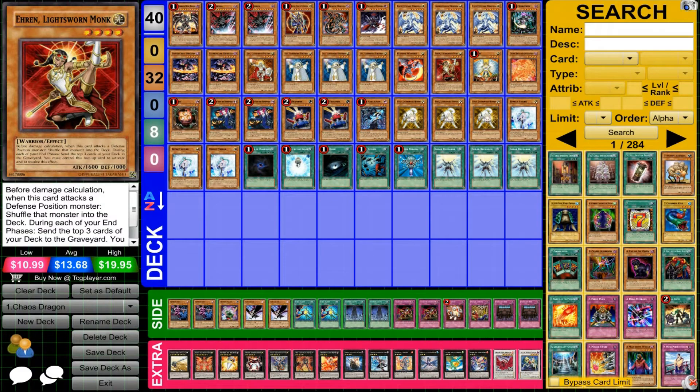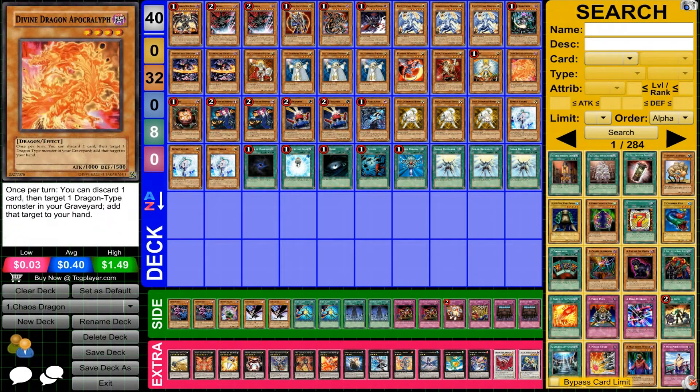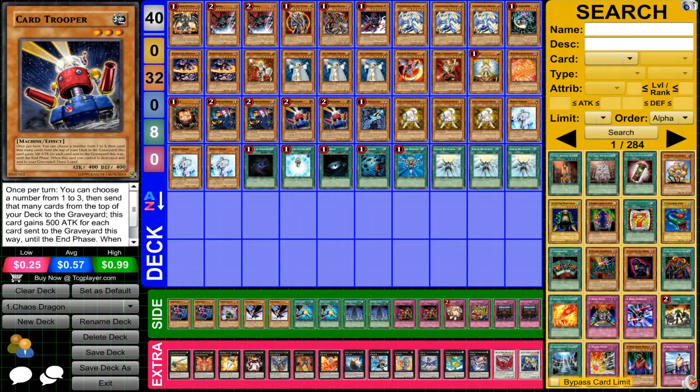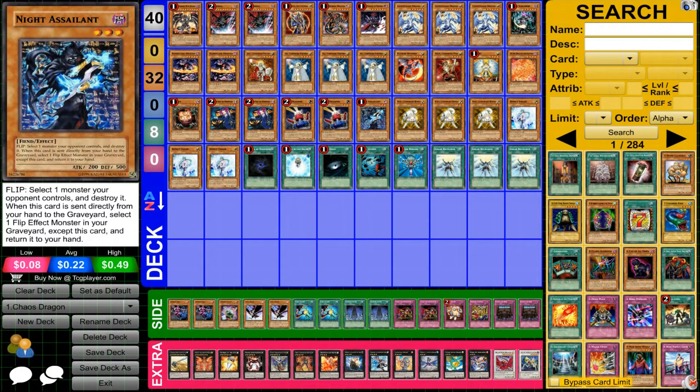Then we have an Eren, an Honest, Divine Dragon, a Sangan, two Tour Guides, two Car Troopers, one Knight Assailant — which again, you can say Tour Bus, but I still like Knight Assailant, especially since this deck has even less Spell or Trap cards than some other decks. Since I have mostly monsters, I should actually have some destruction instead of having a Tour Bus, which just puts a monster from the Graveyard to your deck. Then we have three Rikos and three Effect Failures.